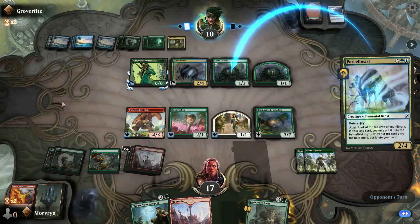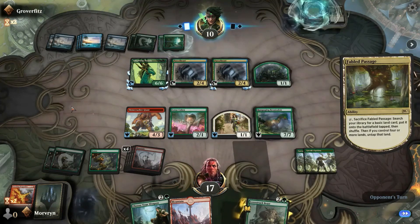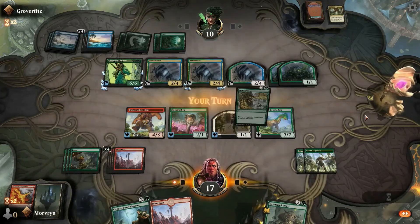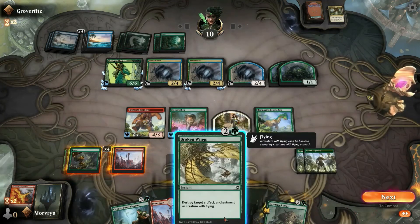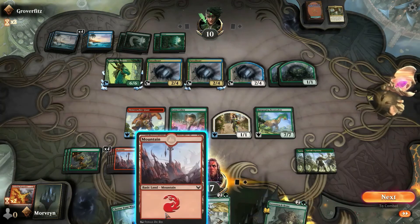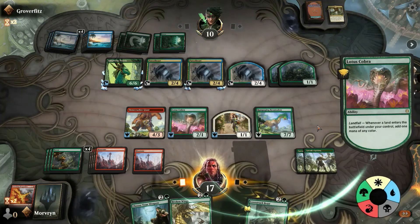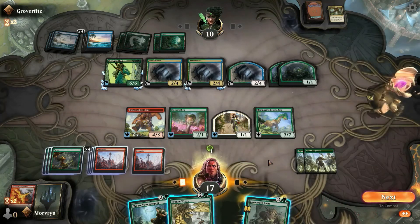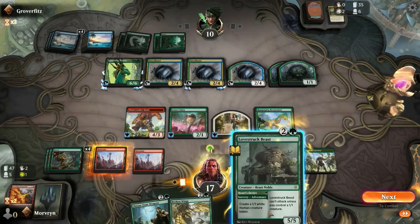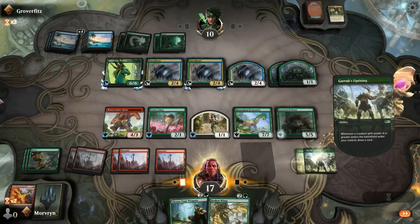It's game over, man. I'm surprised he's made it this far. That's a lot of bugs. What can we do? This is nothing. Let's play a land. Bump our creature — green. Destroy the enchantment. Let's play the Lovestruck Beast just in case. Draw two cards.